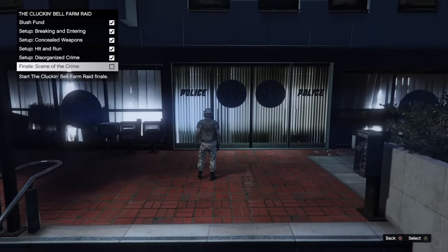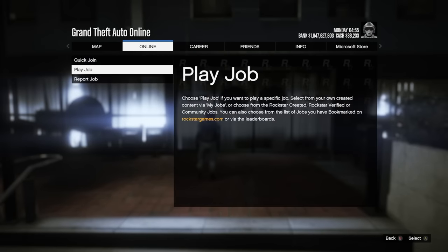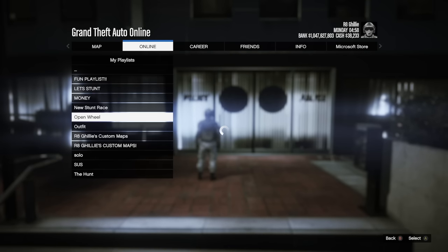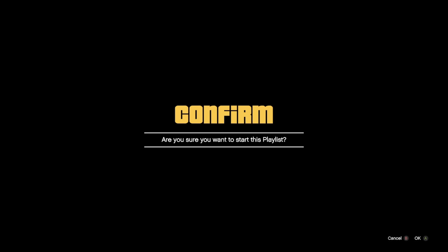go into the yellow circle where it says press right d-pad to start the mission — which should be for the finale mission, not any of the setups — then start up your playlist, and on the final start screen of the playlist, hit X, and then immediately spam right d-pad and X on PlayStation to start the finale mission up at the same time.